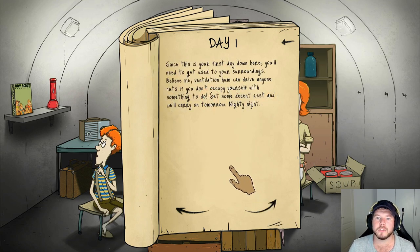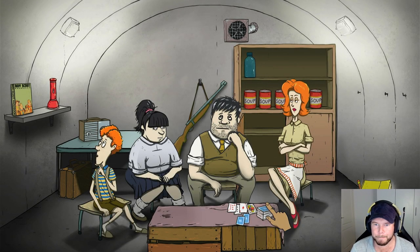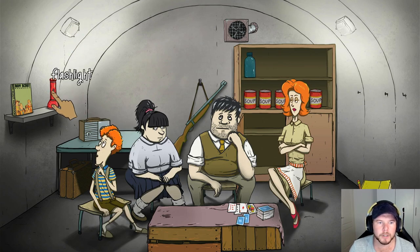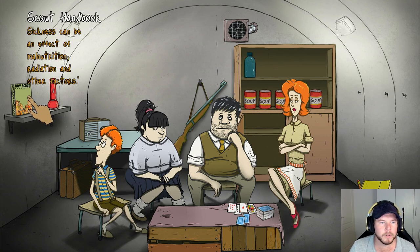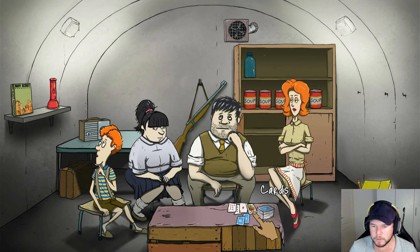Since this is your first day down here you'll need to get used to your surroundings. 'Believe me, ventilation hum can drive anyone nuts if you don't occupy yourself with something to do. Get some decent rest and we'll carry on tomorrow - night night.' That's day one of 60. I'm glad I got the rifle. Food supply: five cans. Scout handbook. Sickness can be an effect of malnutrition, radiation, or other factors. I picked up cards - Timmy, Mary Jane, Granny, Dolores, Ted.